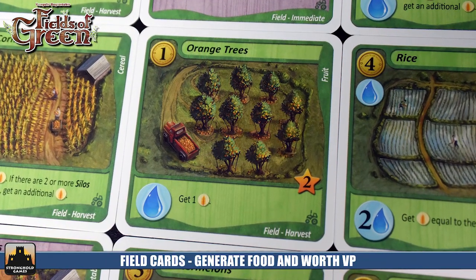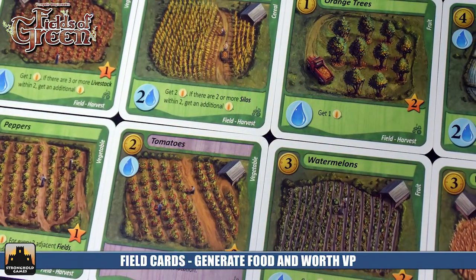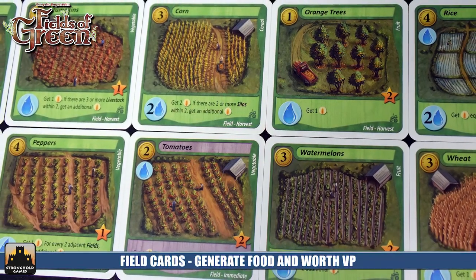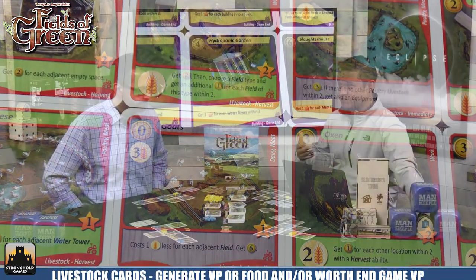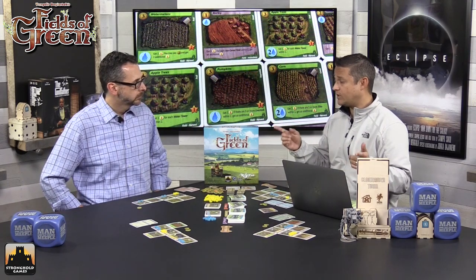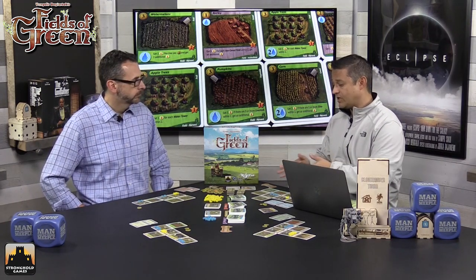One of the things I find really interesting is how approachable the engine building theme is here. You use water to grow crops, then optionally add livestock to feed with those crops to make money, and that money lets you buy better farm locations — a nice clear cycle that's easy to grasp once you've played. The drafting also feeds into strategy: you can be observant of what others are drafting — if many players are drafting buildings, you might draft construction yards instead, or filter your selections to get particular results.